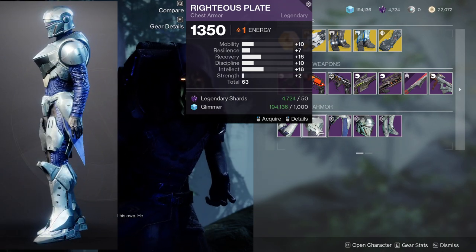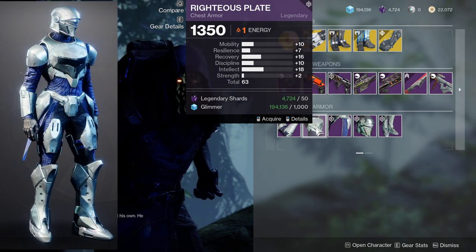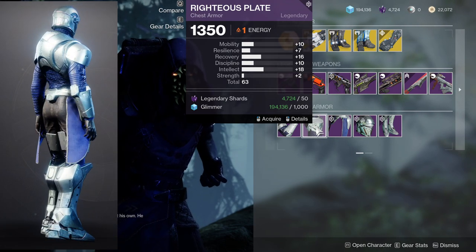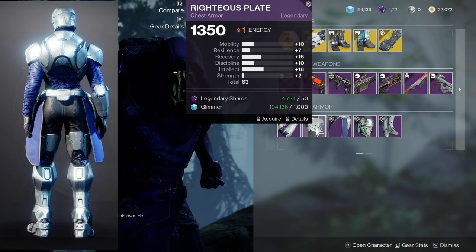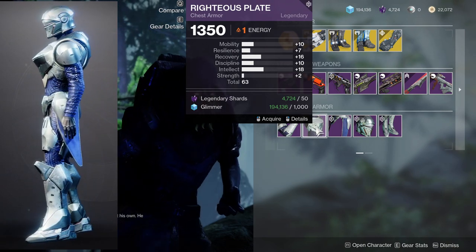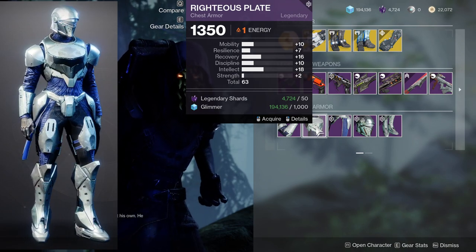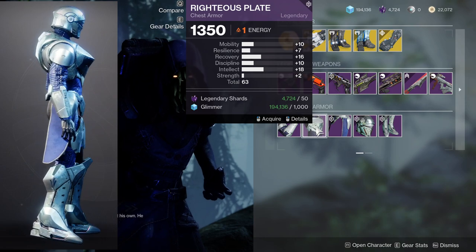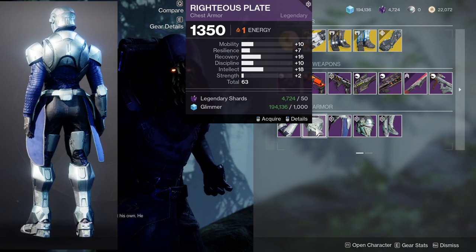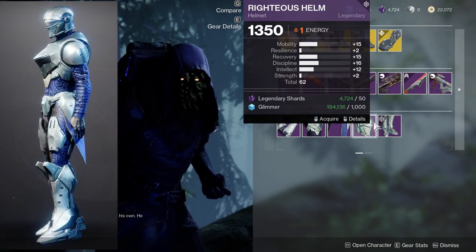To be fair, this is still a really good chest piece. Seven resilience is really nice, especially if you bump it up to 10. Recovery is also really nice because it'll turn into 18 if you masterwork this. 10 on discipline is nice because you'll get an extra one on discipline and intellect. That 18 is really good because once you masterwork this, you get a two on intellect. I just wish the mobility was a little lower, but that's me just being nitpicky.